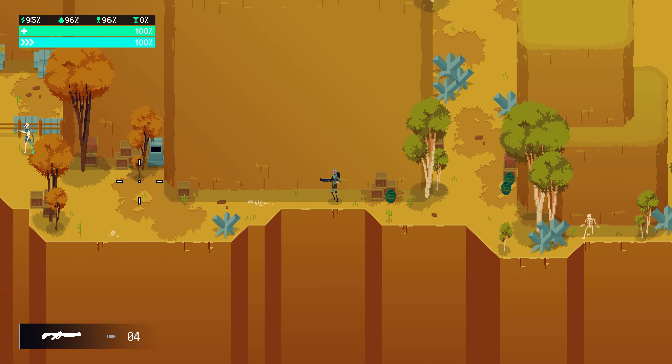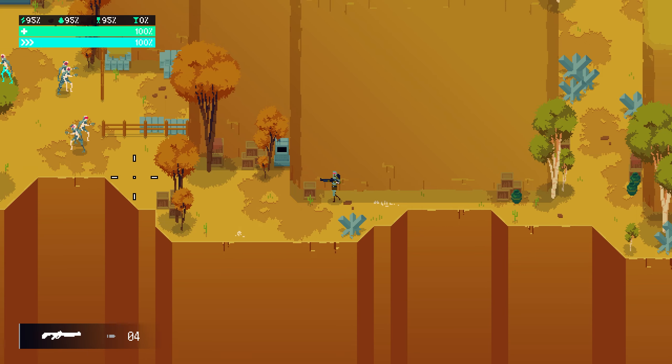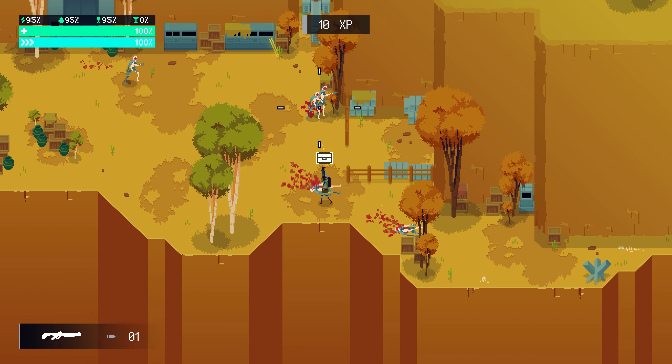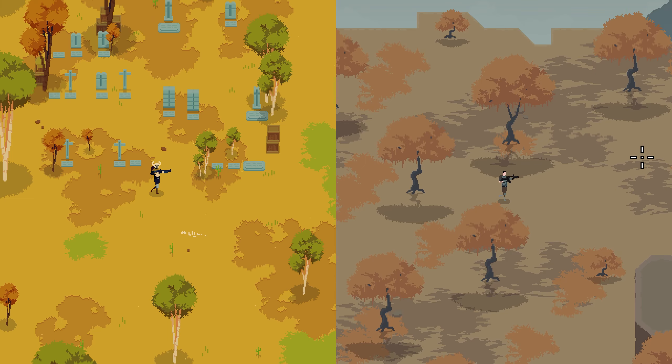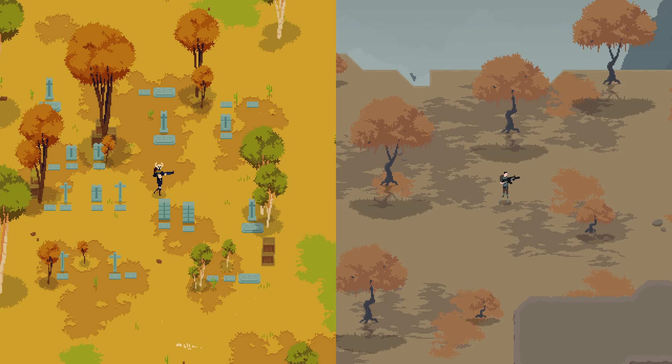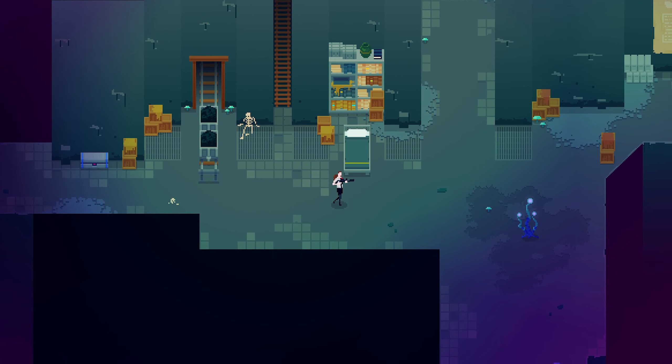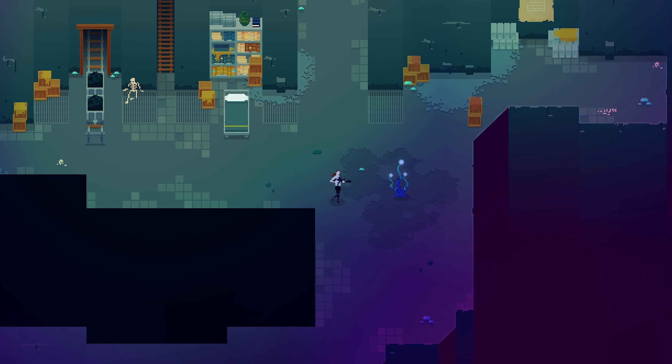I always loved the artwork in Hyper Light Drifter, so I used that as inspiration for the new design. For the new artwork, I aimed to make the Badlands more vibrant with new areas to explore. I started by updating the parallax background. I added villages inhabited by nomads. Since the game has a cyberpunk vibe, I added android enemies — they're slow, but they hit hard if you let them get close.